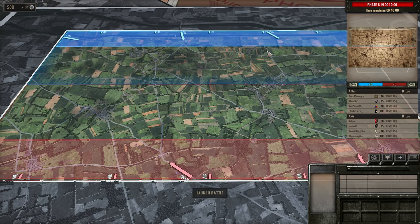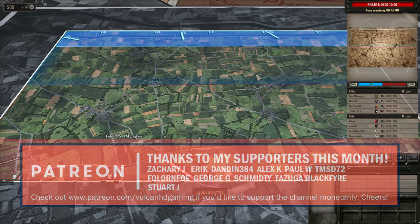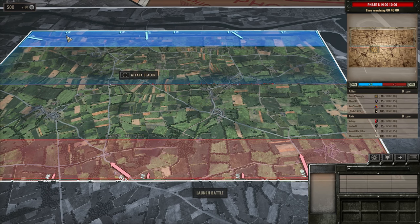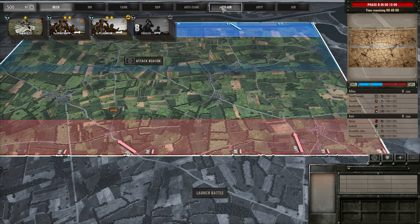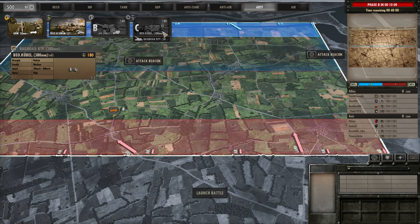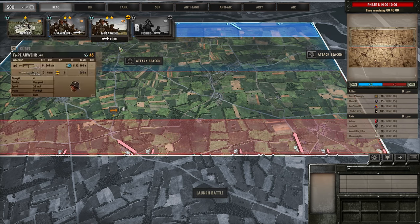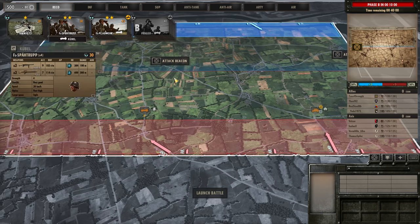Hello guys and welcome to a new Steel Division video, today by me Vulcan. Today I have a 4v4 on Pegasus Bridge and I'm going to be using the 91st Luftlander. There aren't many changes to my division since the last update - the update involved removing more of their artillery availability, but that hasn't really changed my division much. I still have the one card of the BAO Schwimm with the 210mm off-map and the 380mm off-map in phase C. The only real change is I now have BMW R75s in my division.